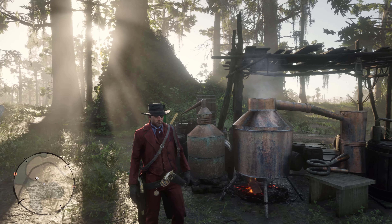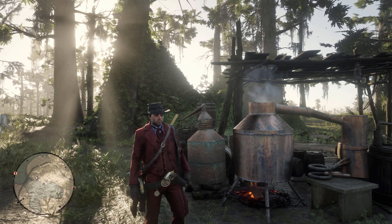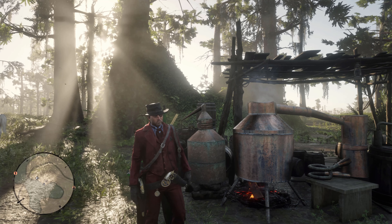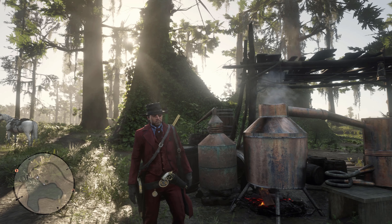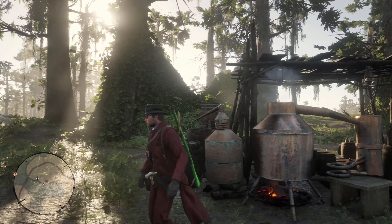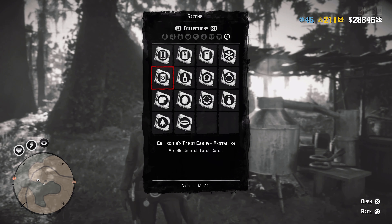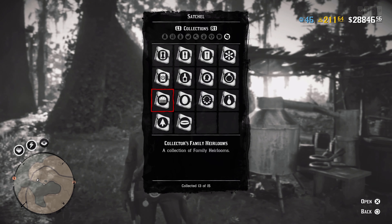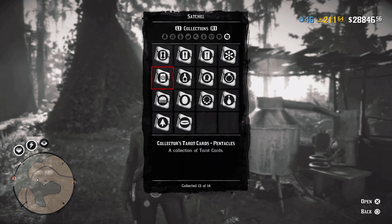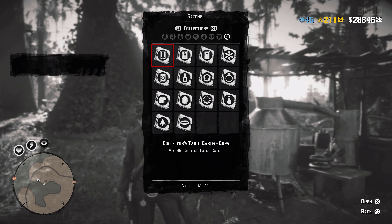Another thing coming out with this update is Outlaw Pass Season 2. If you want to be prepared for the new update and get every item in the Outlaw Pass as quickly as possible, there's something you can do between now and Friday for a boost in leveling. I highly recommend doing the Collector role. If you press and hold right on the d-pad you can bring up your satchel, then press L1 to see all the collections you have. Getting full sets gives you XP, and the XP from Madame Nazar is a hefty amount that will help you rank up the Outlaw Pass.